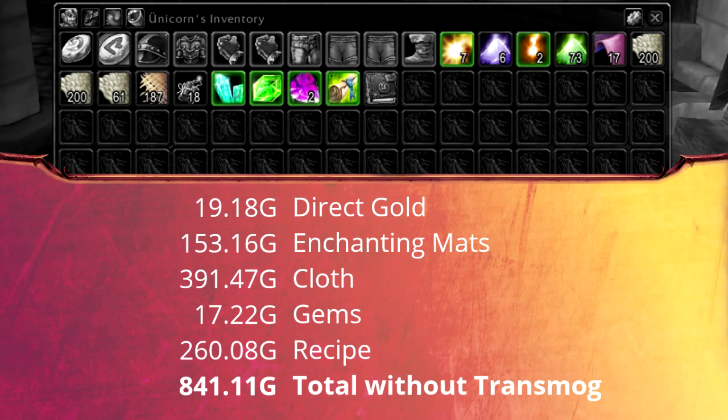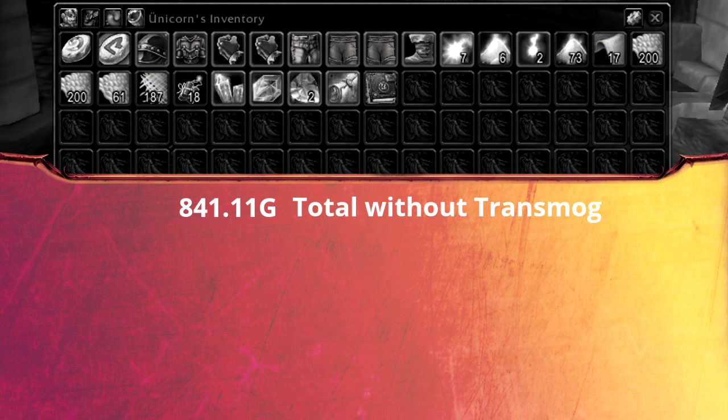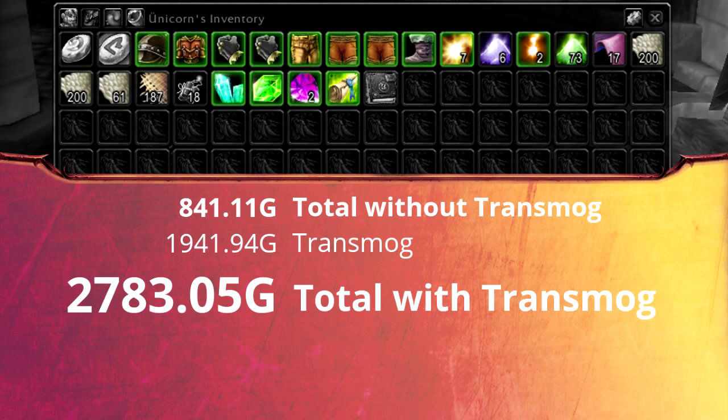But of course I'm going to add the transmog pieces now. I got 8 transmog items with nearly 2000 gold together, bringing us to a total of 2800 gold in 25 minutes.